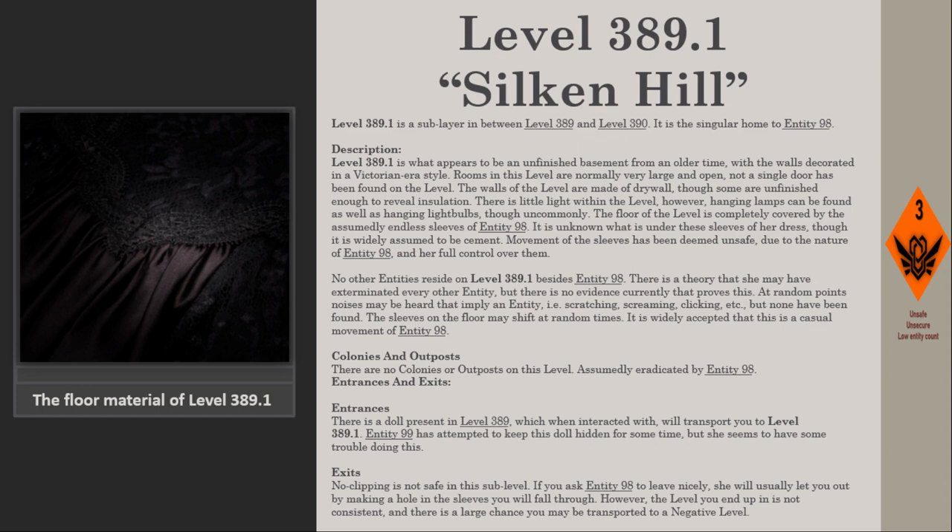The floor of the level is completely covered by the assumedly endless sleeves of Entity 98. It is unknown what is under these sleeves of her dress, though it is widely assumed to be cement. Movement of the sleeves has been deemed unsafe due to the nature of Entity 98 and her full control over them.